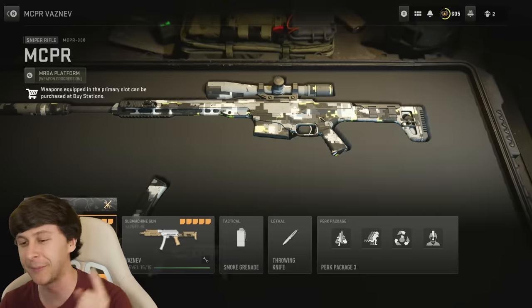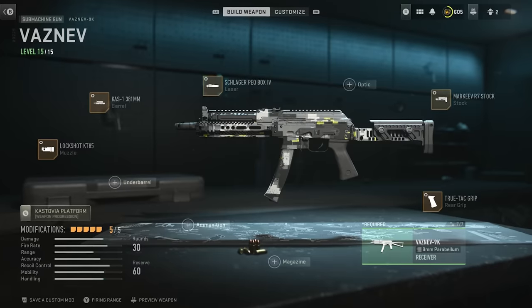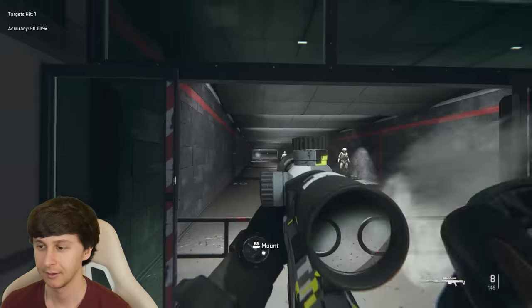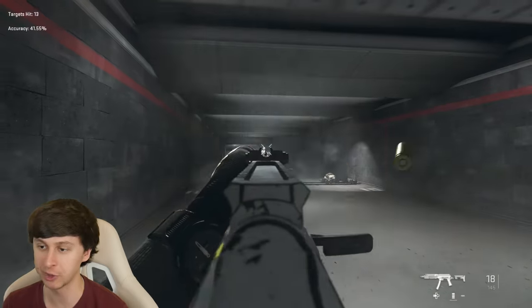For the second loadout, we're gonna change it up a bit by using a sniper. We'll start with the MCPR with these attachments, and then the Vaznev with these attachments as a solid sniper support for the secondary. Good range of course — I mean, it's a sniper, what do you expect? The Vaznev has really low recoil, which makes it good for mid-range. Let's hop into the next match.